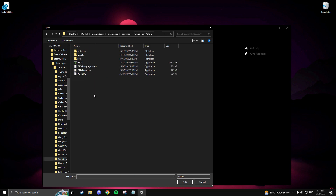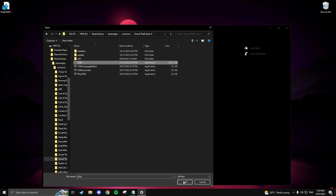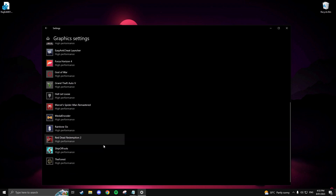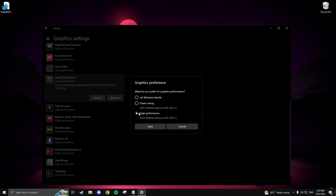Make sure it says the game name when you hover over the file. Click Add, then select the option to go to High Performance and click Save.